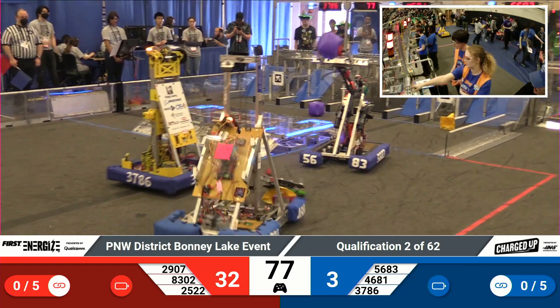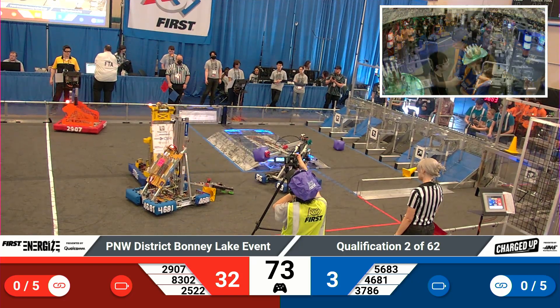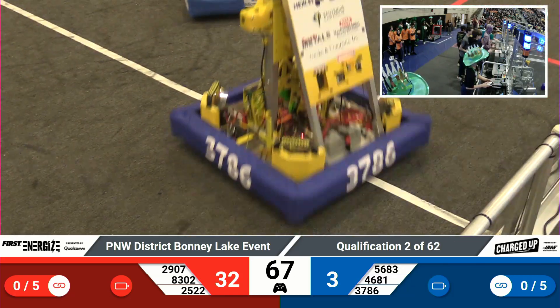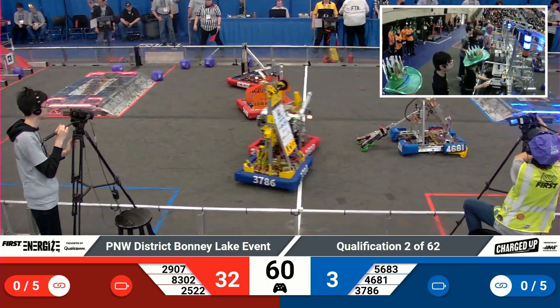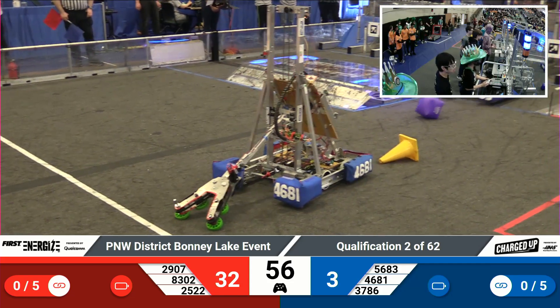Just over a minute remaining in the match. Red alliance with a healthy lead — 32 points — while the blue alliance has just three points. Plenty of time to turn that around if the blue alliance can get that cube scored. 56-83 springs to life and gets it into the top rung, then pulls it right back out. They'll be able to pick that up and try one more time.